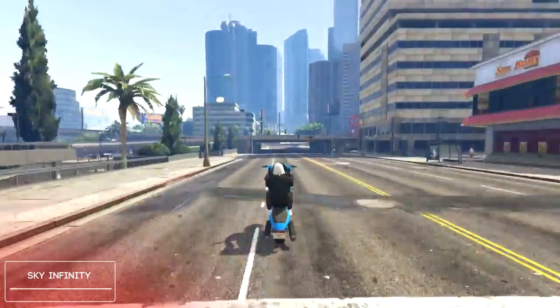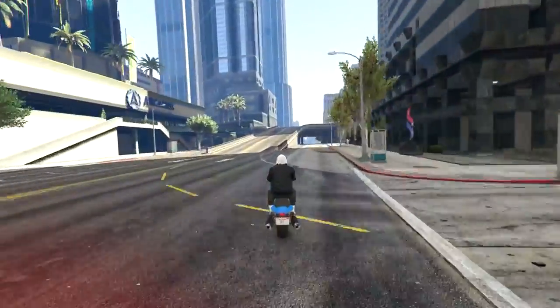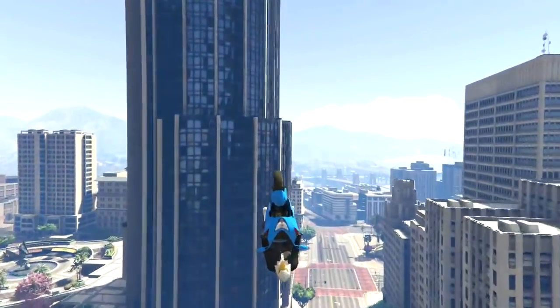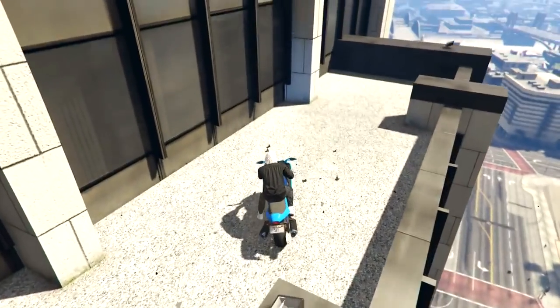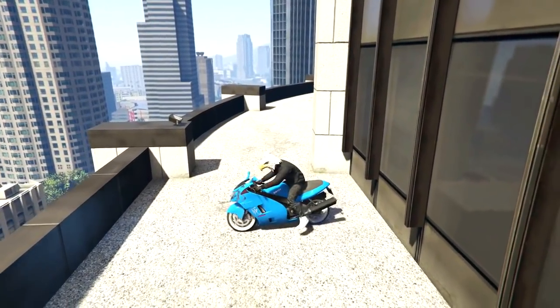We got Sky Infinity here at number 7. He's gonna be using his Akuchu for this stunt and he's going to be bumping off this road and then make it all the way over to this platform that goes around the FIB building. This is a pretty hard platform to land on because you do need a ton of speed to make it up here. But anyways, Sky Infinity, great job on the stunt.